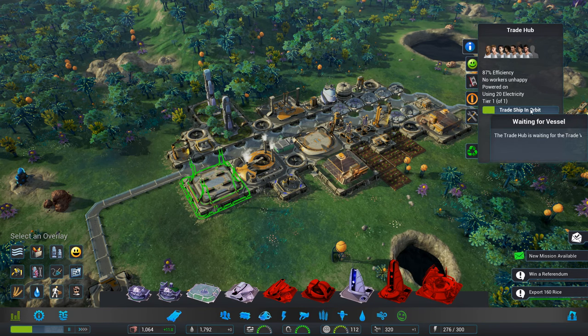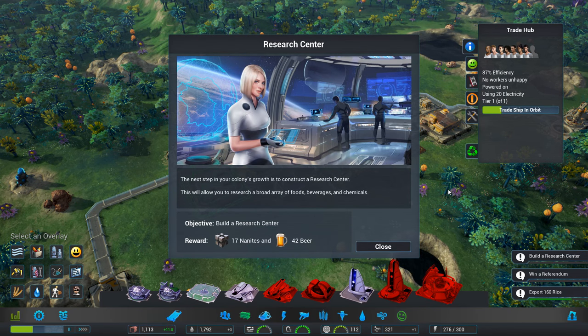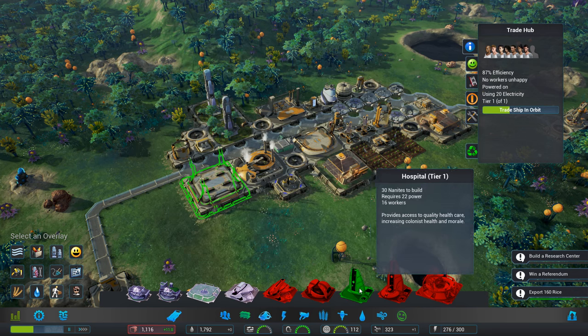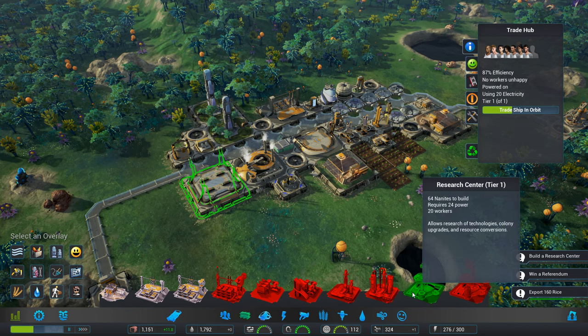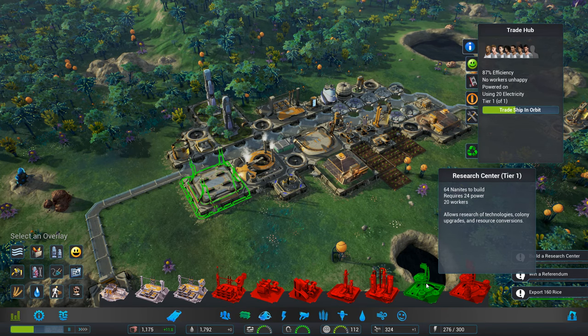Is this trade vessel in orbit? So that will be kicking in next. Good — we've got that one. A new mission is available — construct a research centre. So we can research foods, beverages, and chemicals. So that's in this one, as it's flickering at me. Research centre one — so we have the nanites, that's fine.